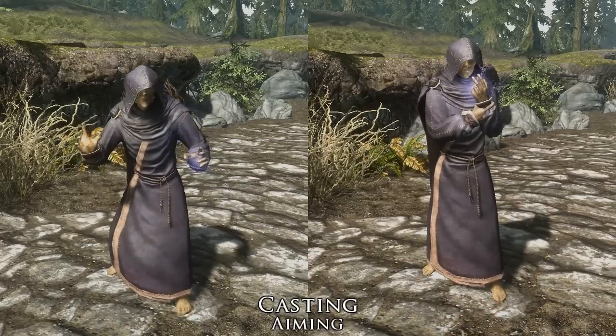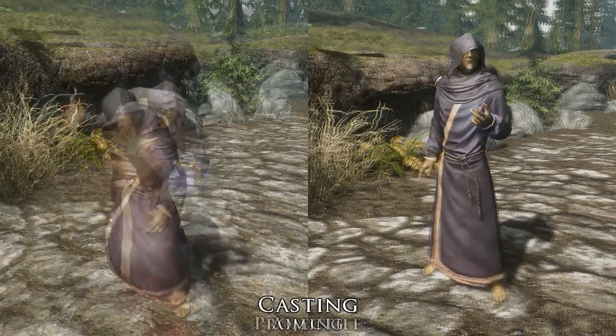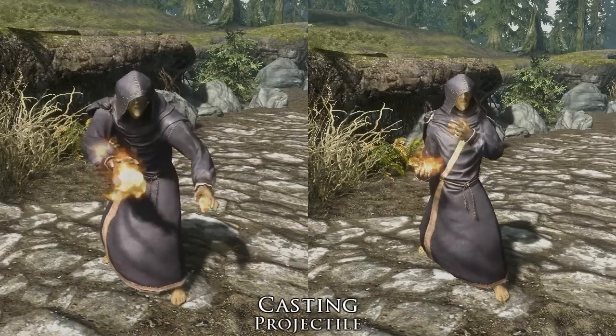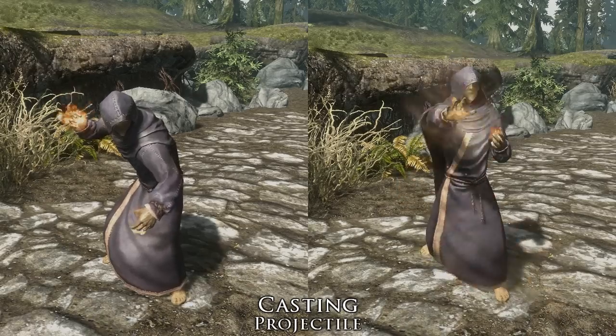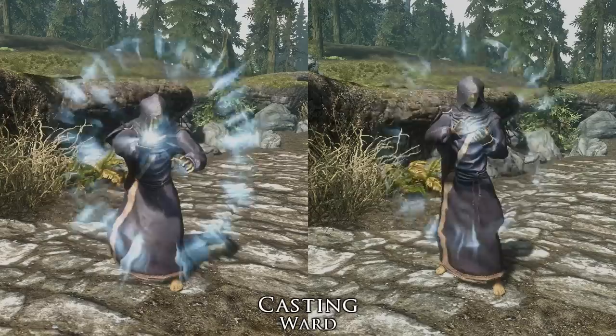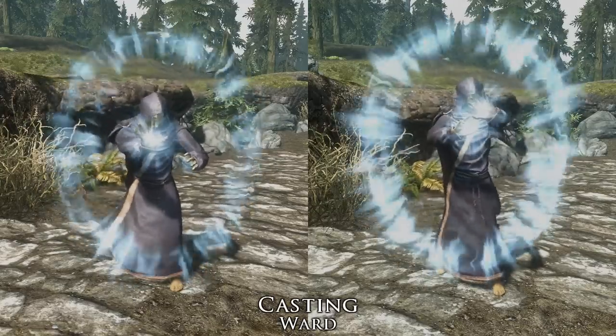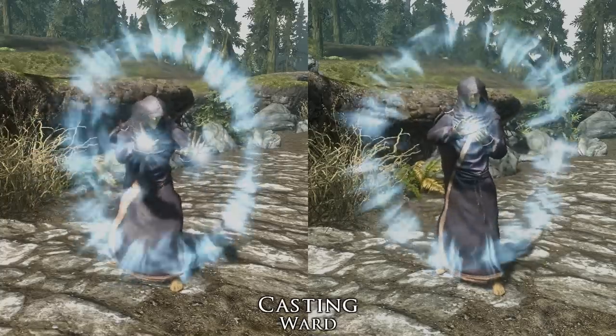On screen now, what you've already partially seen and what you're still seeing are the new casting animations. The mod pretty much replaces each type of spell, including wards, aimed spells, projectiles, buffs, and even master spells. The new animations also change your character's stance when wielding magic, so instead of being hunched over, your character is more upright and the arms are more separated than before, with different casting animations for each one.